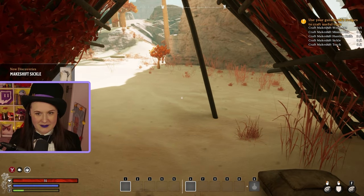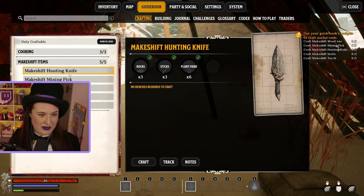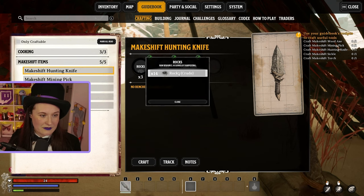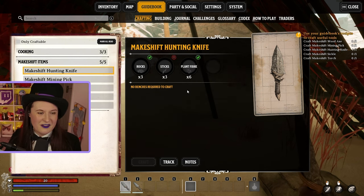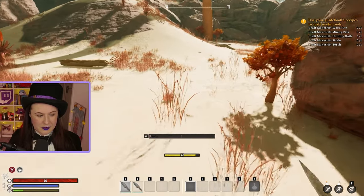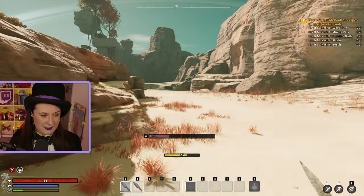Your first tier of tools and weapons that you're going to craft is the makeshift, and that is all crafted within your own inventory - you do not need a bench to craft these things. We're going to add in our rocks. I ran out of sticks - I made two knives. Don't do what I did - don't waste your resources.